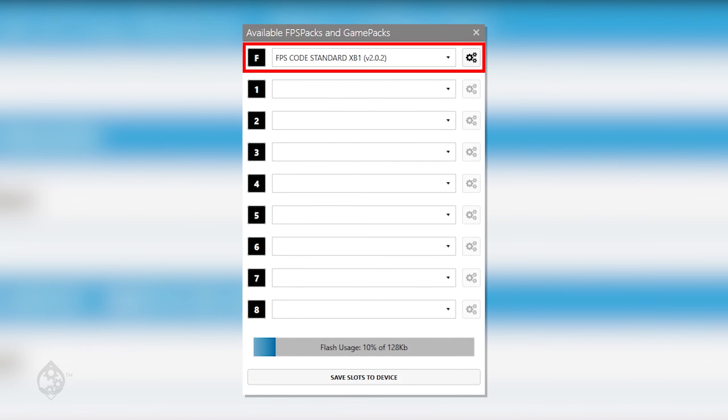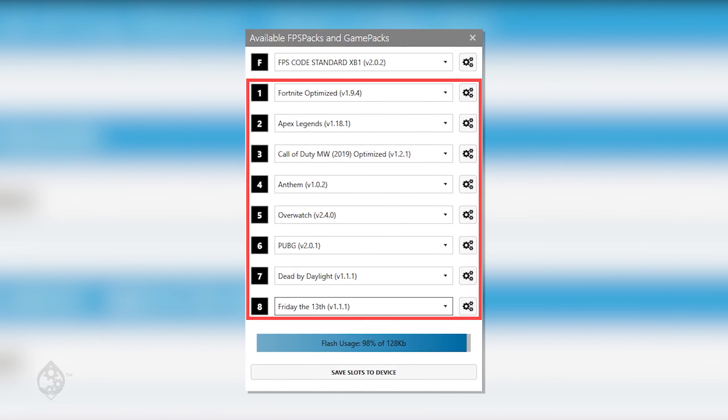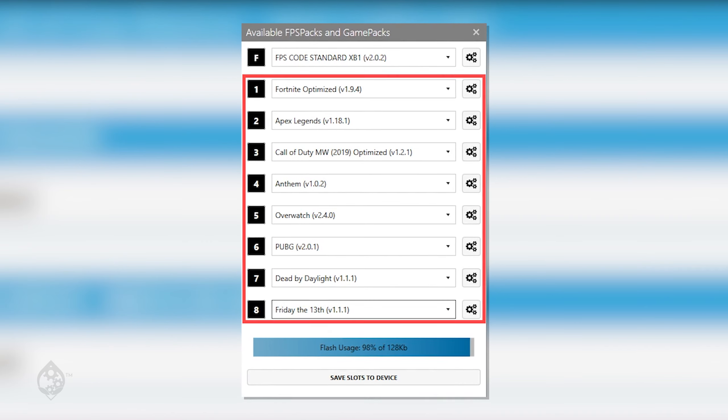To enter Game Pack Mode, the process is slightly different. Game Pack Mode is the mode that you will need to use to access the eight Game Pack slots with your Mod Pass subscription.